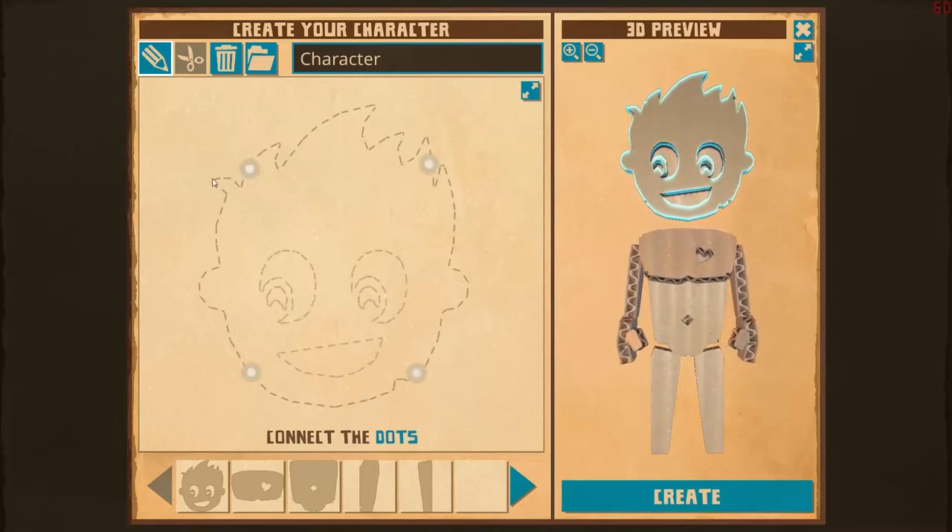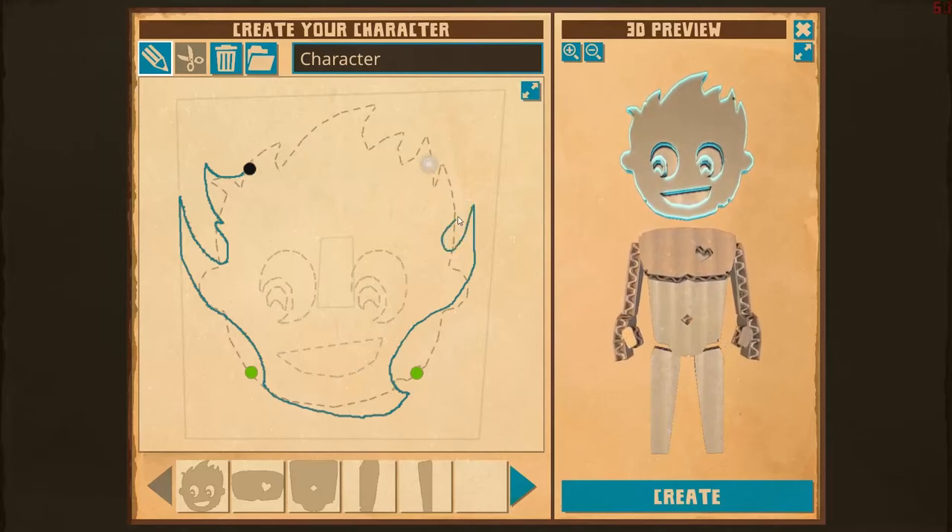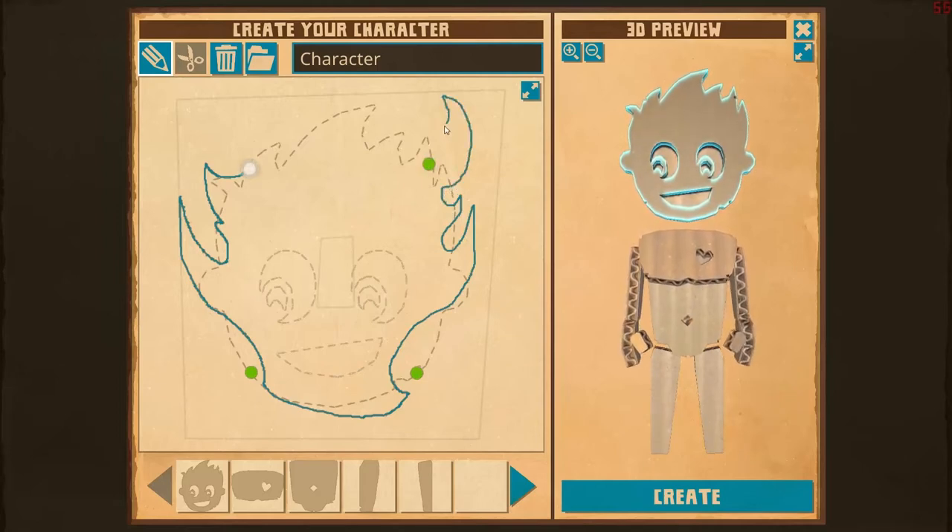I think what we're going to do is we're going to start by making his ears. I'm going to do a little bit of a frill there, something leading into an ear that comes up, because we're going to make him like an elf or something. And then I want to have his jaw come down, and then we'll kind of follow this around and bring it back up. Let's go ahead and do his hair now.